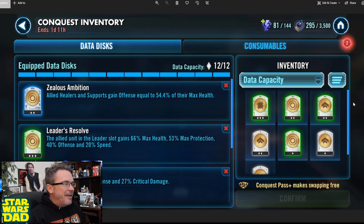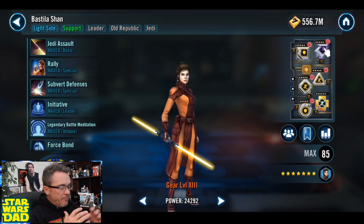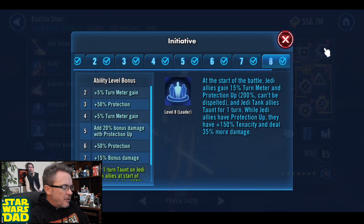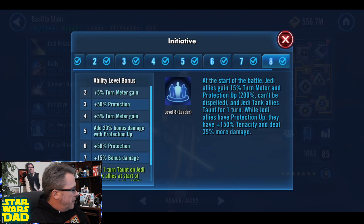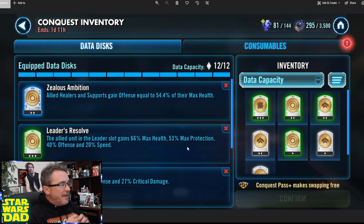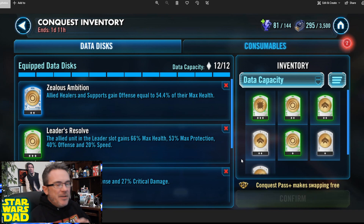The second data disk: Allied Leader in the Leader slot gains 66% max health, 53% max protection, 40% offense, and 20% speed. When we think about something like Bastila Shan with extra health and protection, and her bonus protection up of 200% based on max protection — guys, you might never kill her. I could see having two of these and then three of the Allied Healers and Supports disks for Bastila Shan and just watch her wreck the world.